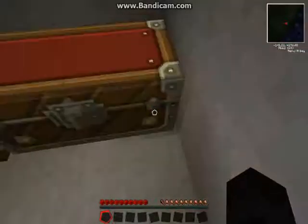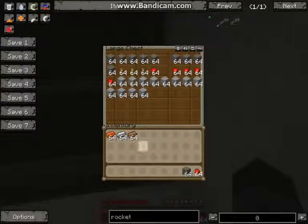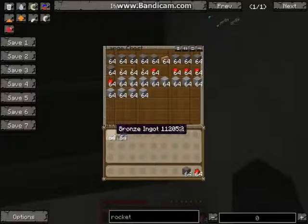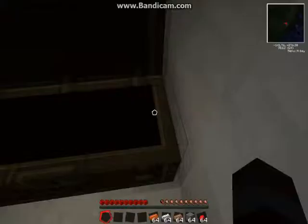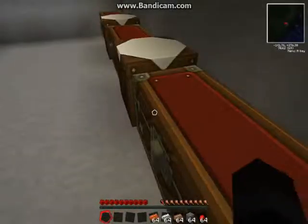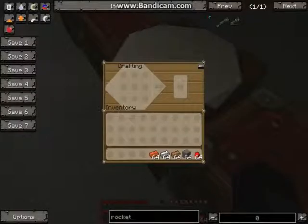I think redstone is in this chest. Yep, here we go — redstone. And we need some cobblestone. Okay, let's get crafting. So, I think the first thing we'll do is make some steel plates, because I think they should be quite simple. How do you make a steel plate?